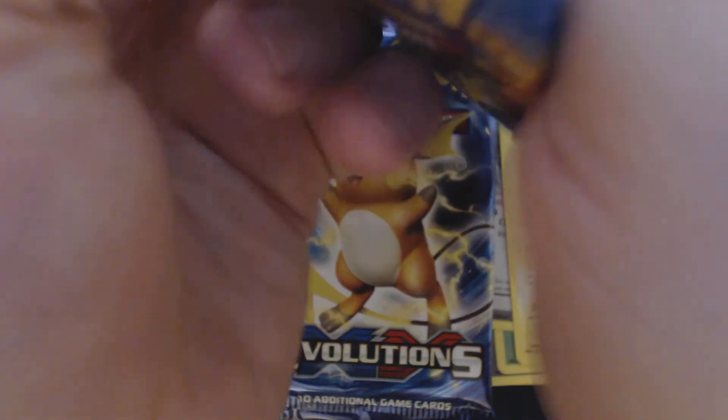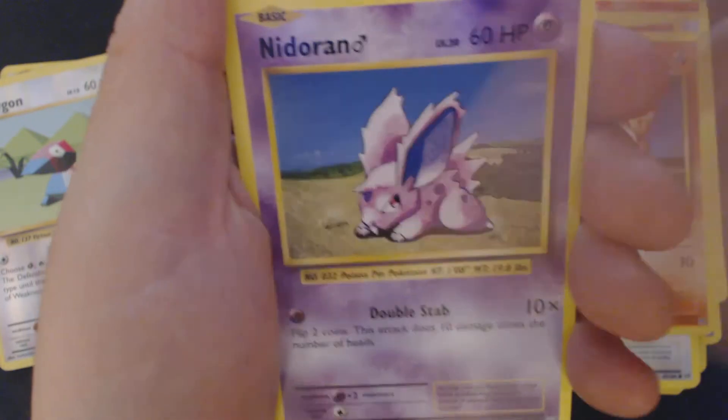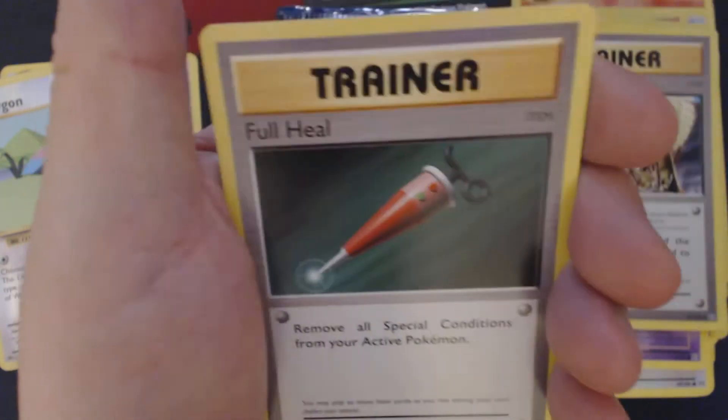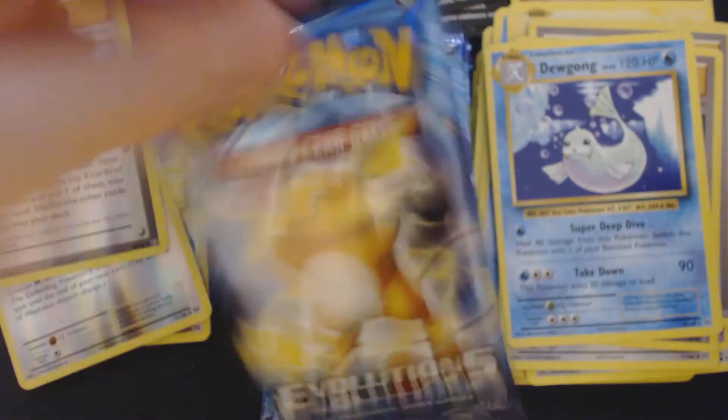Third pack. Another non-holo rare. Got Staryu, Pikachu, Doduo, Ponyta, Nidoran Male, Pidgeot Spirit Link, Porygon, Full Heal, Reverse Holo Misty's Determination, and Dewgong.